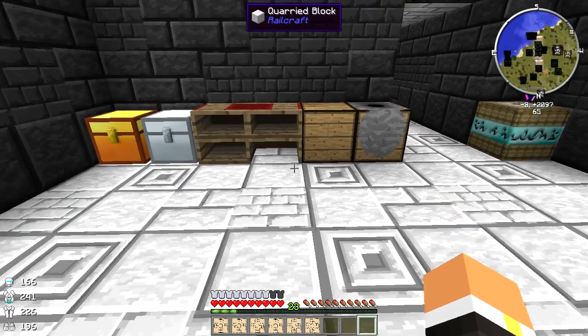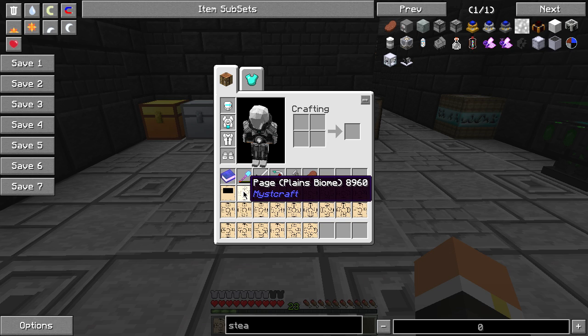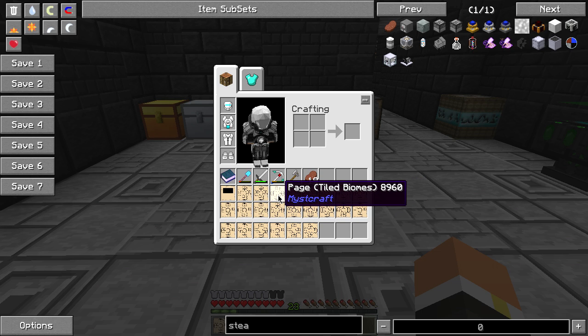You need a link panel no matter what for Miscraft nowadays. So let's go over this real quick - link panels first, this just makes it so that you can actually make the book for it. Then we have a plains biome, extreme hills, and then tiled biomes - so pretty much these two will be tiled.